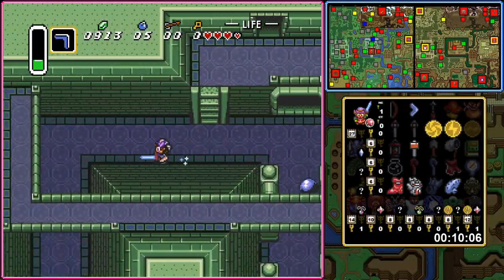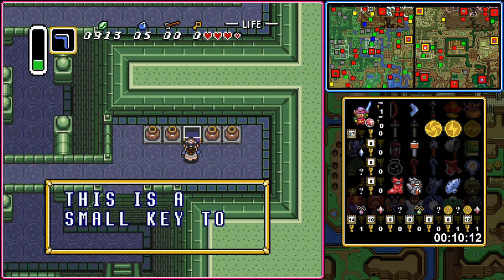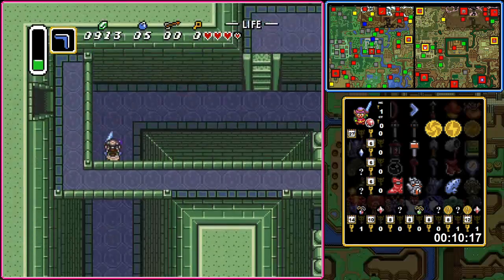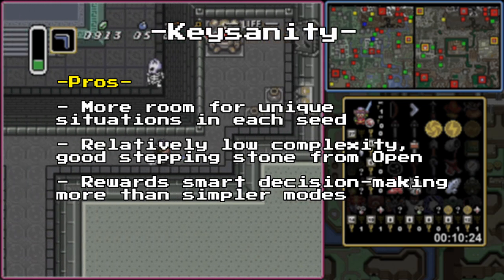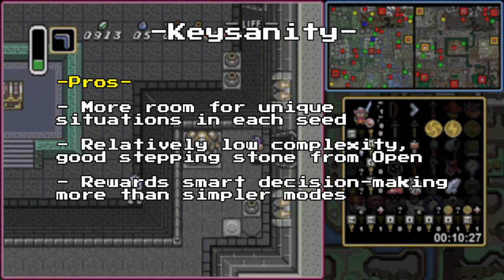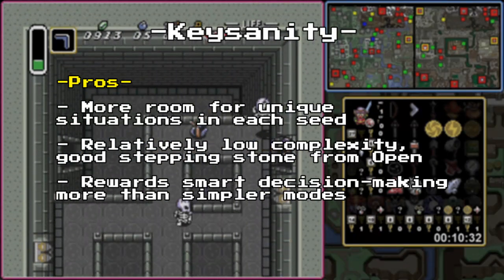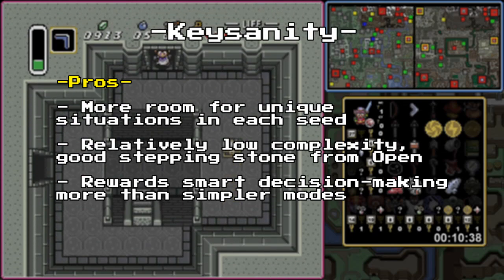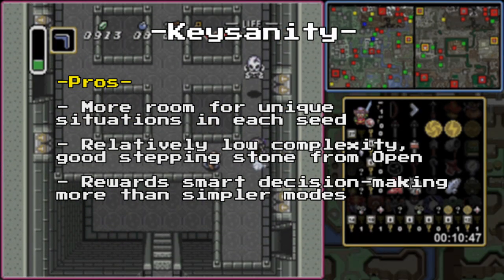Make sure to use a map tracker with a Keysanity setting to help you understand where you can go using the keys in your possession. Do not forget that the two chests in Agahnim's Tower exist! Keysanity works especially nicely when paired with other, more complex modes, but we'll get into that momentarily. For the pros of Keysanity on its own: adding all the dungeon items to the pool adds uncertainty and variance that can lead to new situations very different from simpler modes. The mode's complexity is also still relatively low, especially with the assistance of a map-based tracker. This makes Keysanity a good choice when looking for just a little more overall complexity. Keys lead to more interesting decisions in terms of where to go, leaving more room for skillful decision-making to come out on top in a race.